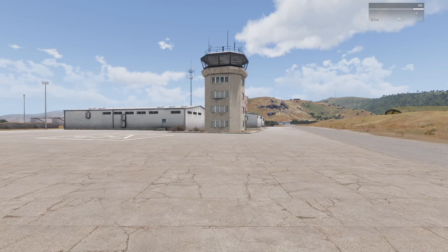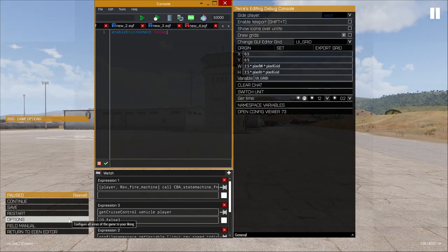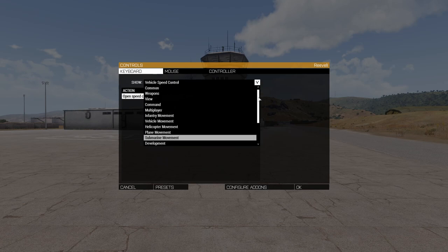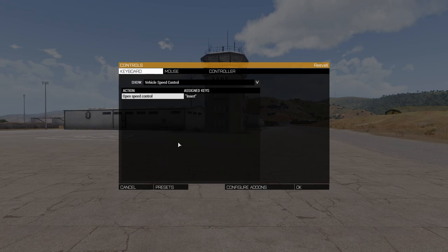After installing the mod, you must set your key binding. You can find it under Options, Controls, Vehicle Speed Control. In my case, I have set my key to Insert.